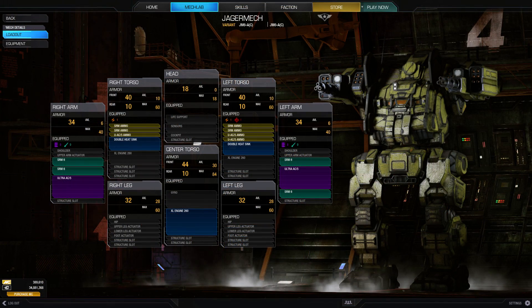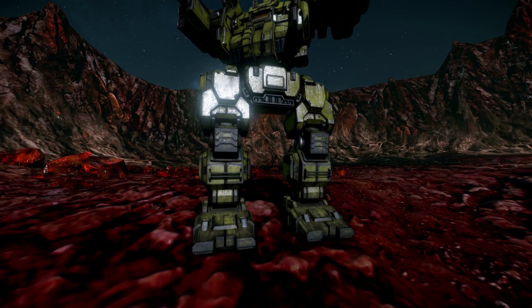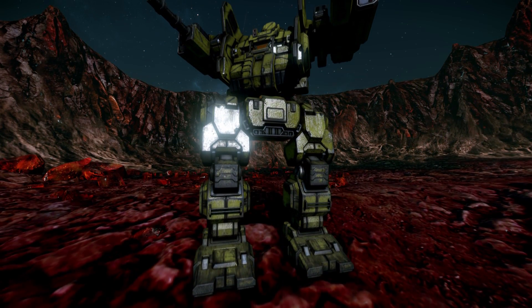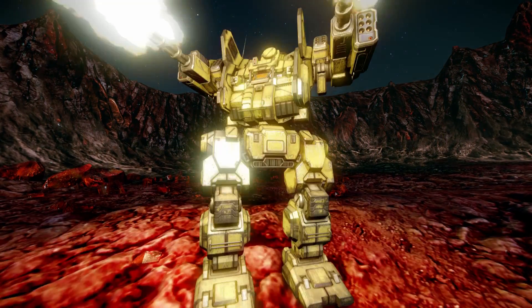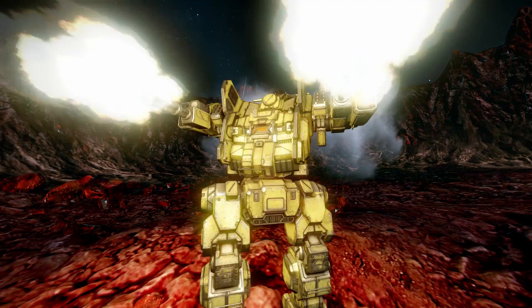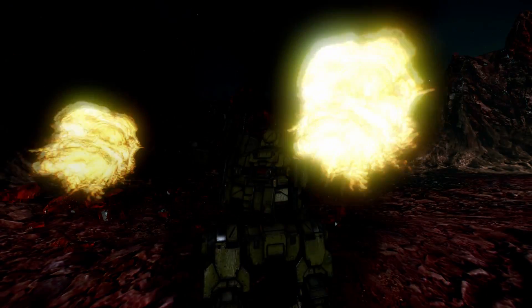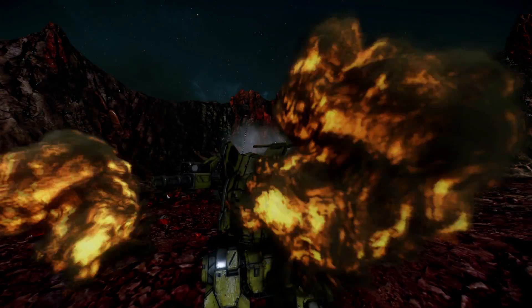New in the store is the champion Jagermech A. It comes equipped with a pair of Ultra Autocannon 5s, quad SRM 6s, and a top speed of 64.8 kph — 71.3 after speed tweak — from its XL260 engine. While it has some great firepower, especially up close, the design is under-armored on the CT and legs, and you may find yourself running dry on UMAC ammo with only 3 tons for the two cannons.